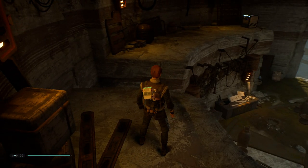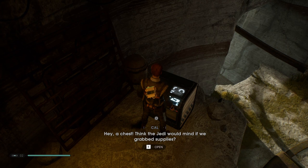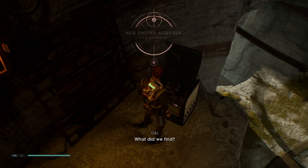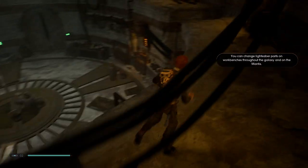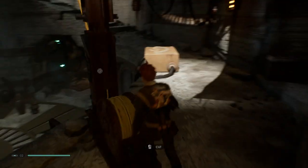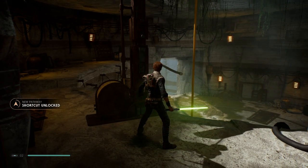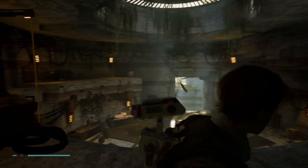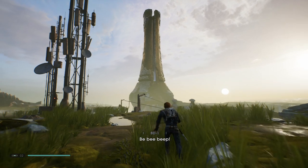By default the map is bound to M, which is just dumb — because you just have to leave all the other controls to reach it. Hey, a chest! Think the Jedi would mind if we grab supplies? What did we find? You can change lightsaber parts on workbenches throughout the galaxy. Is it possible to just go for a swing without stepping forward? Oh, this is a shortcut added — so we shouldn't go down. That's where we need to go, I can feel it.